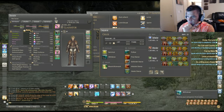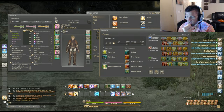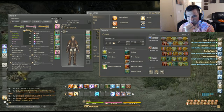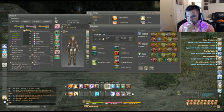Summon, withdraw, mount, dismount. Apparently you have to go to your character screen and there is a tiny little companion button above your gear set list. Here you can get your chocobo — grand company issue battle chocobo.